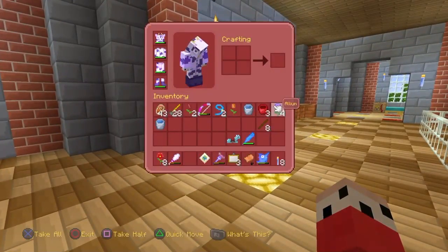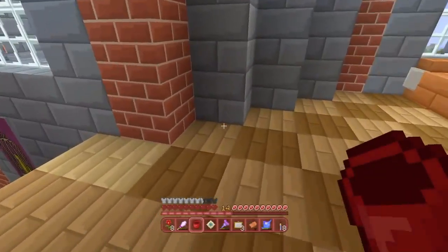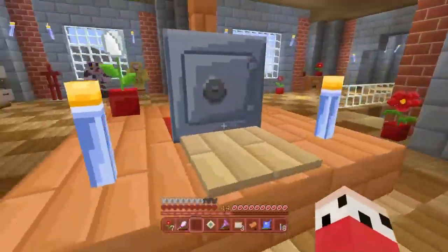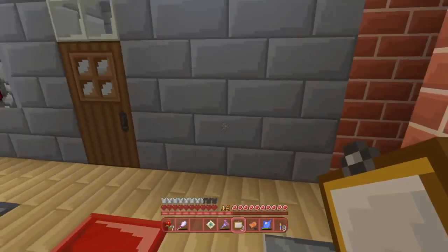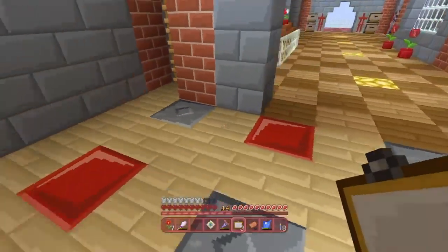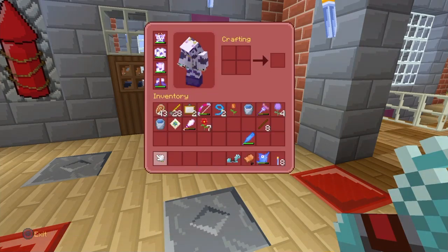I've just collected some random flowers and put them in there. Anywhere else we can put flower pots? I might just put two there and one randomly there. I'm going to keep them as two red tulips upstairs - it's fine. I've got my little desk here with my cool little laptop. I need to try again with the paintings. They'll just disappear. There we go, we've got one - it's the same one as on the stairs but I'm honestly past caring. I've got the two paintings there. I've also got a saddle and horse armor and the leads.